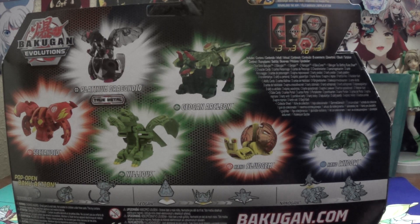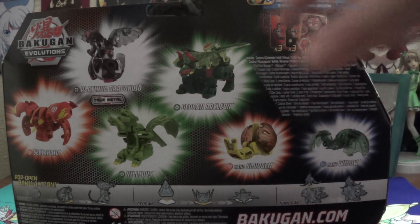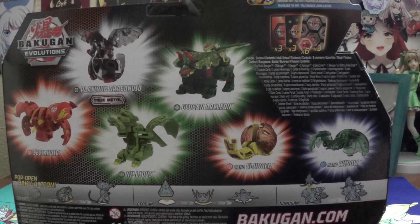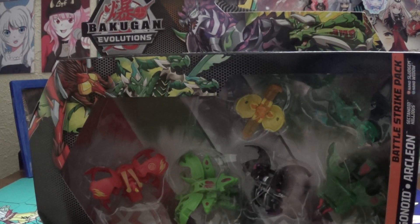One is the Geogon card, the other two are the Nanos, and then your three character cards for your Bakugan. You still get three gate cards and of course six cores. So yeah, let's get into it.